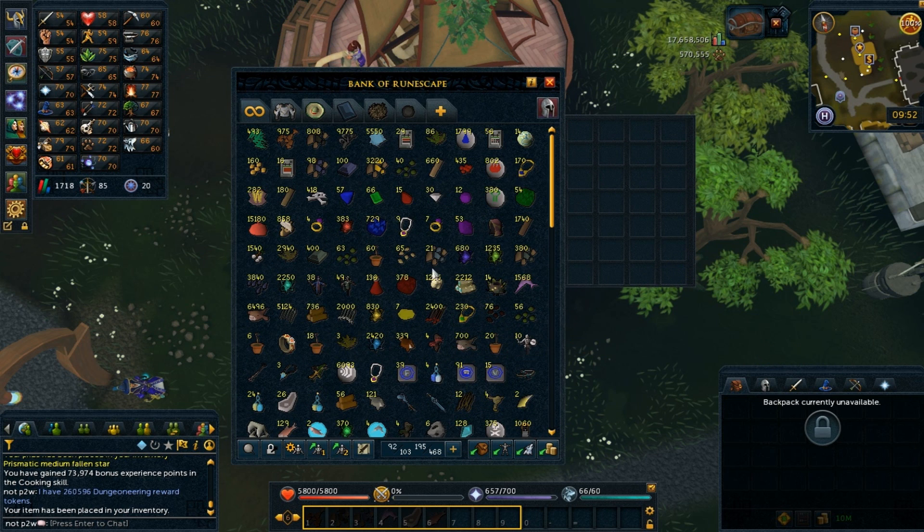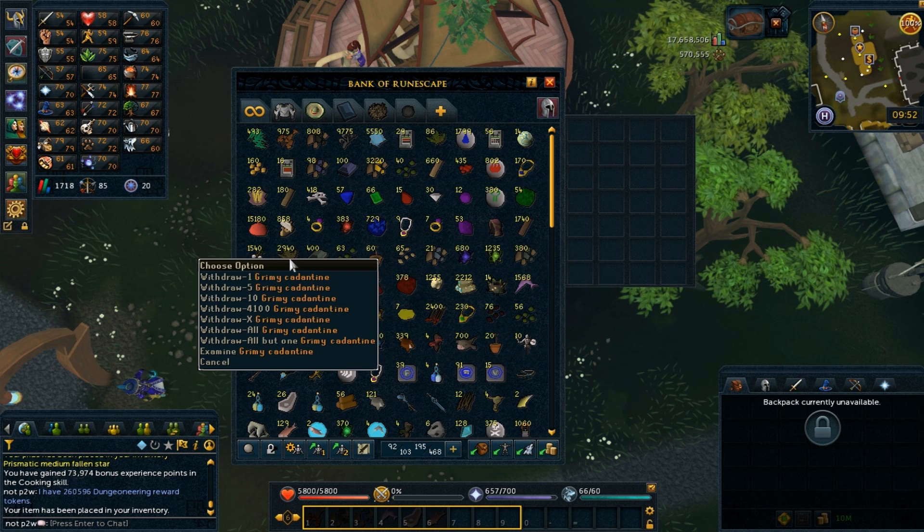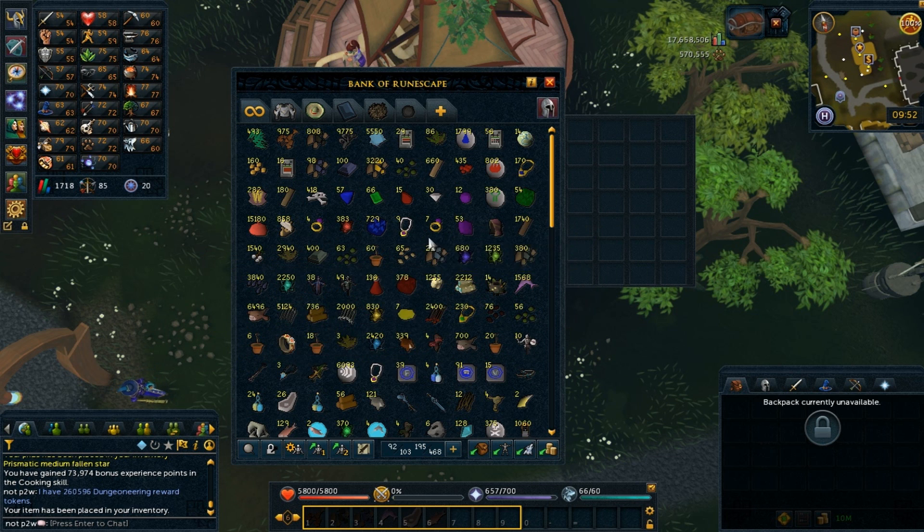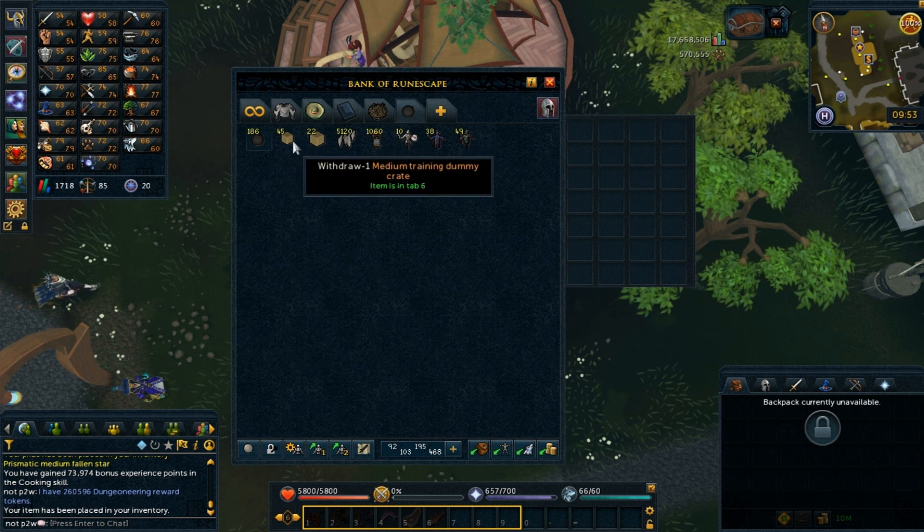The reason I don't sell anything is because when I go to the bank you can see all of these were won from Treasure Hunter — all these cadentines, adibars, toad flax seeds, all of them.